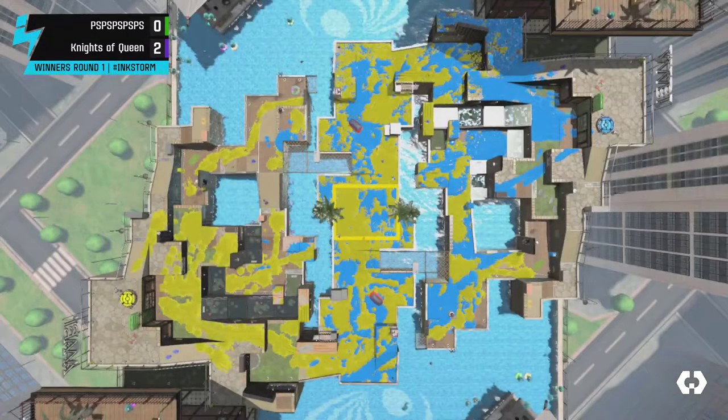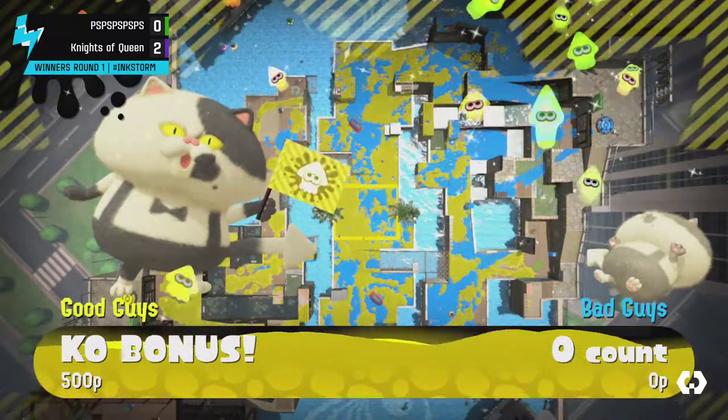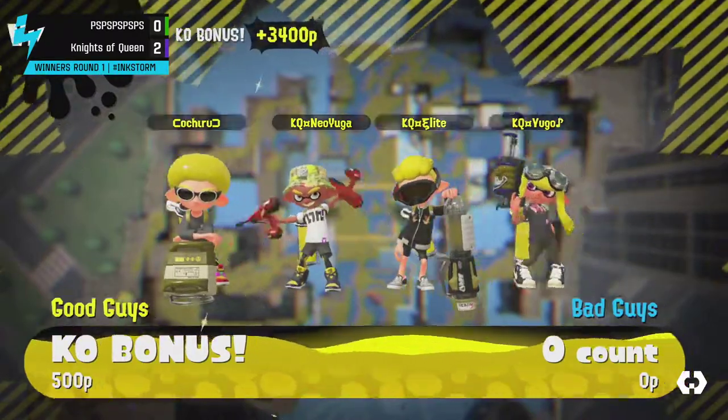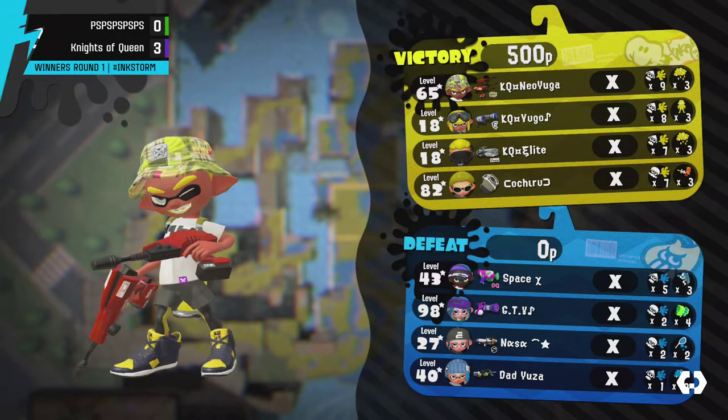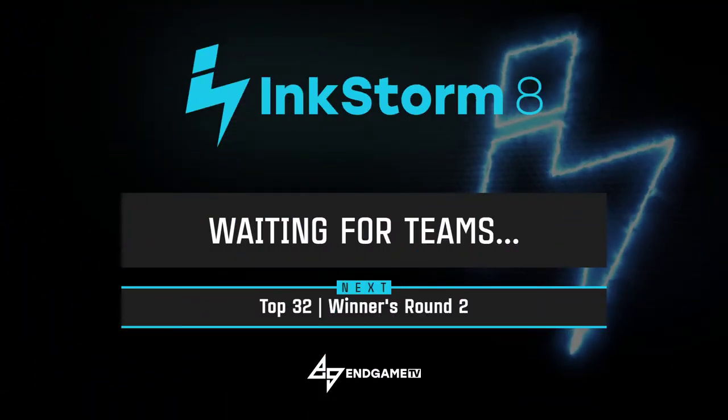Knights of Queens wins and sweeps Team PS. PS did get fully taken out at the end there. There was a moment of concern when Knights of Queens trailed Missiles across the zone while players came back in with Bubbles, but they managed to hold out. It's exciting to see unorthodox stuff — the Vanilla Sloshing Machine with Stingray was cool, with the Stingray coming in clutch: first getting the pick on the Inkjet to stall the zone, then helping hold zone control. Vanilla Sloshing Machine — possibly the new meta for that map.